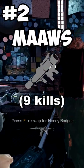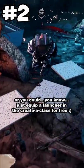At number 2 is the Maws. For 9 kills you got a launcher to shoot down streaks, which is absolutely pointless. Because why try to shoot down the streaks when they're not good enough to kill you in the first place?